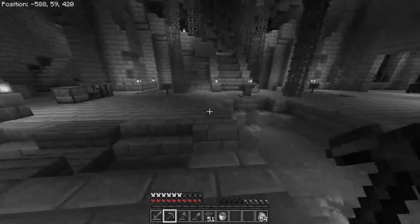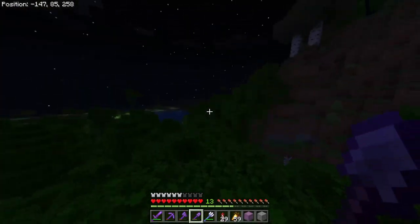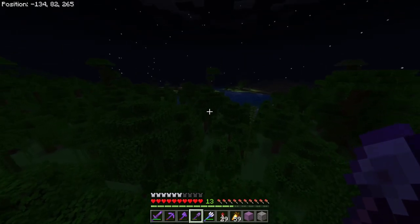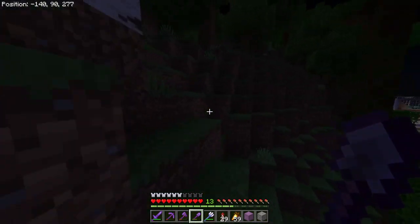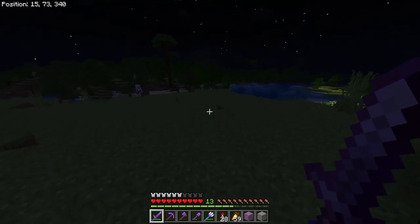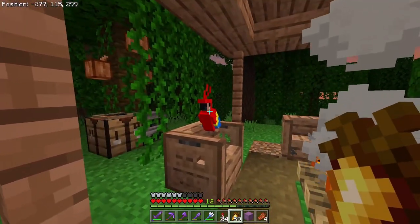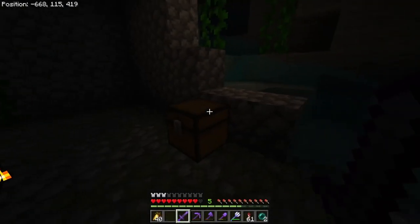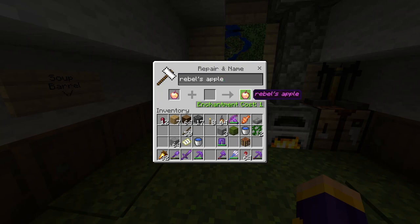I think it's safe to say there were some major desync issues with the server then, because after that it's never happened again. Also, I was randomly wandering around in a cave and found a spider spawner with a dungeon chest on the other side — and inside was an enchanted golden apple. What in the world is going on?